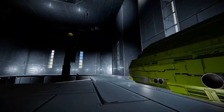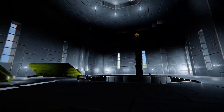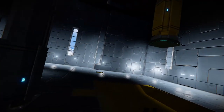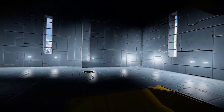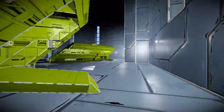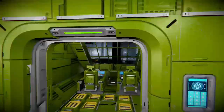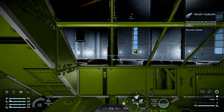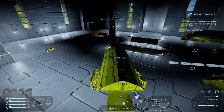Here's the jumper bay — we've got a few jumpers, only three, and we've got a crane arm over here. This arm is pretty cool. What I need to do is take the jumper, disengage it, turn engines on, and lower the ramp.